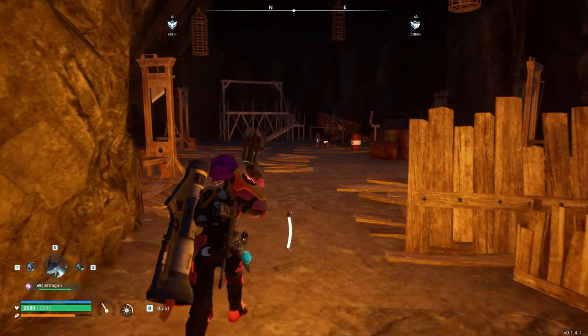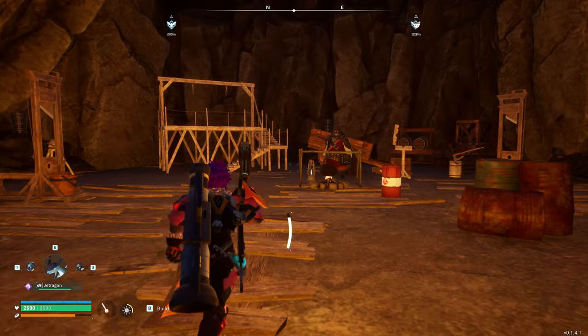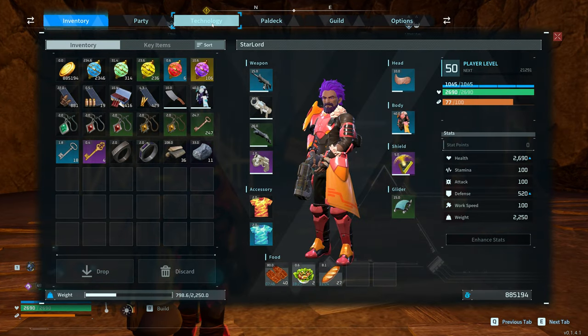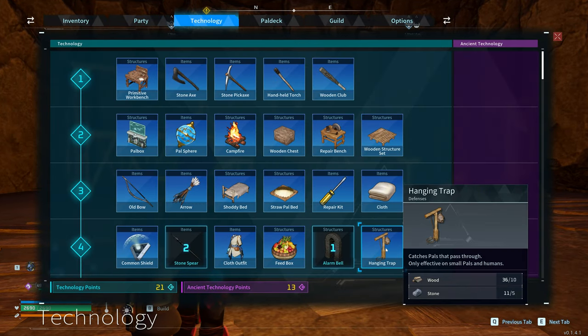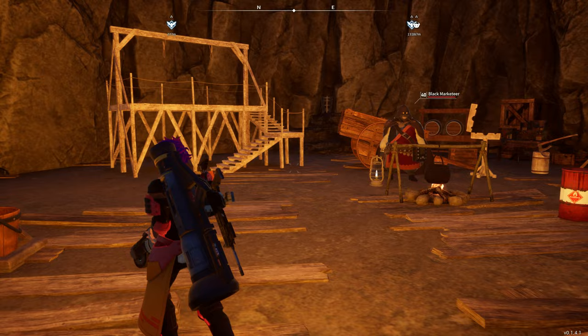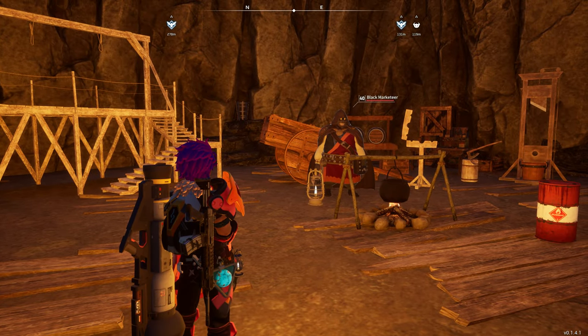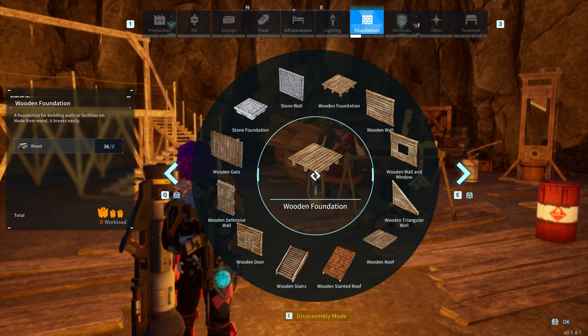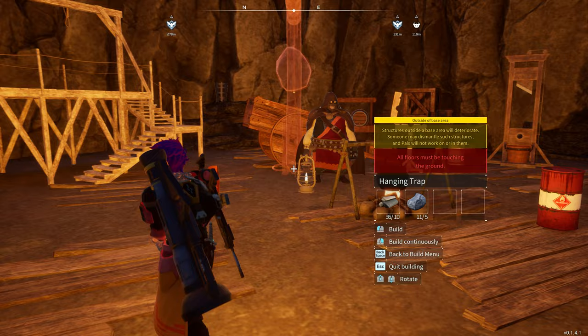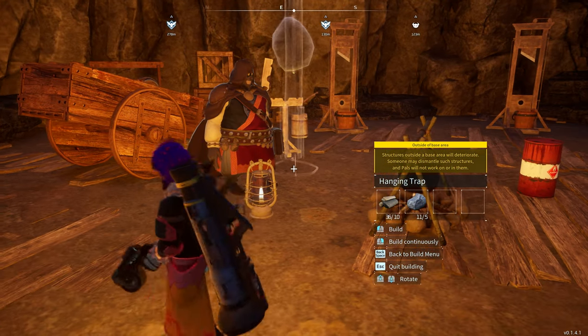You need to bring with you some wood and stone. This is the Black Marketeer here. Technologies-wise, you need to have researched the hanging trap — level 4 is the main thing — and campfire. These are the two things you're going to need. So you can actually build down here, and a lot of people didn't realize that either.